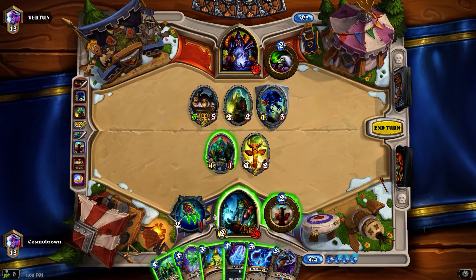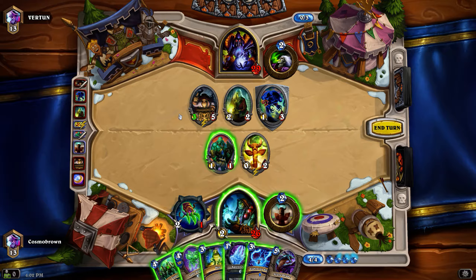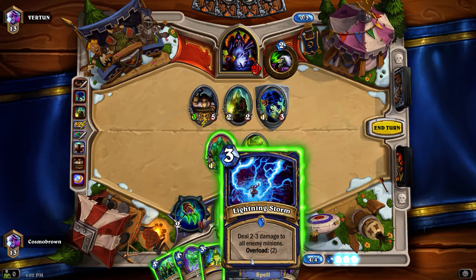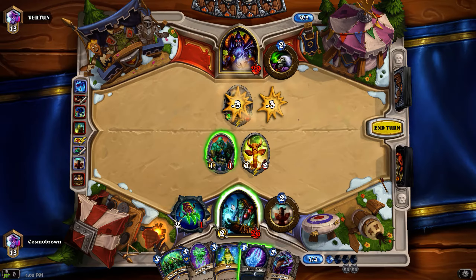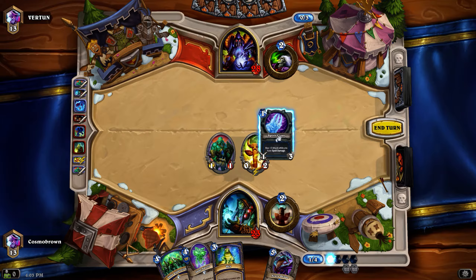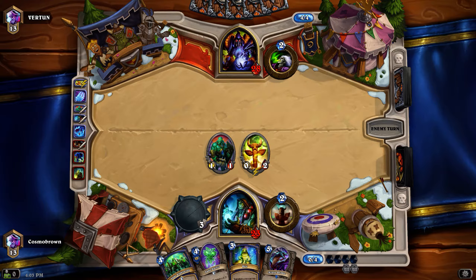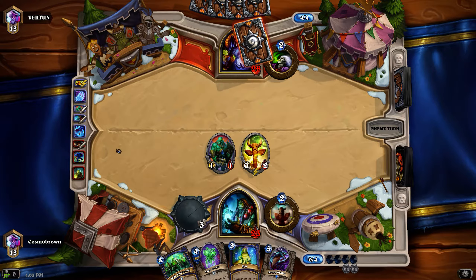I think he's a Zoo Lock - he's certainly a thinker, I'll give him that much. Lightning Storm might be the choice but maybe I want to hold off on that. I could knock that and attack with the claws, leaving a two-two. I could Lightning Storm and get lucky on the drop - I've always been one for chance. We kind of did get lucky! I've still got this Jade Golem here.